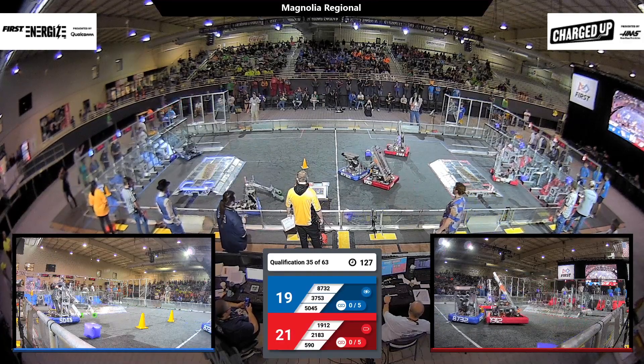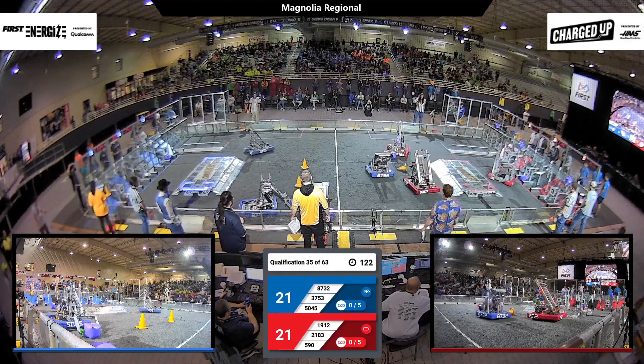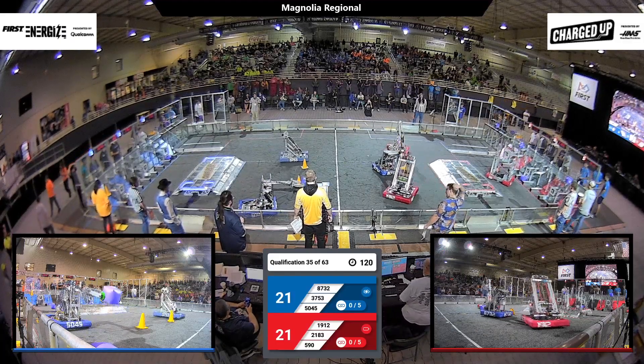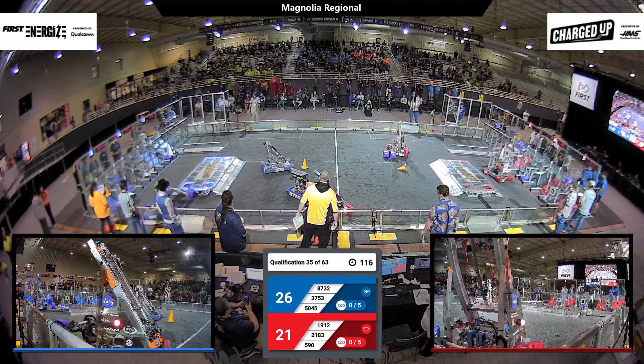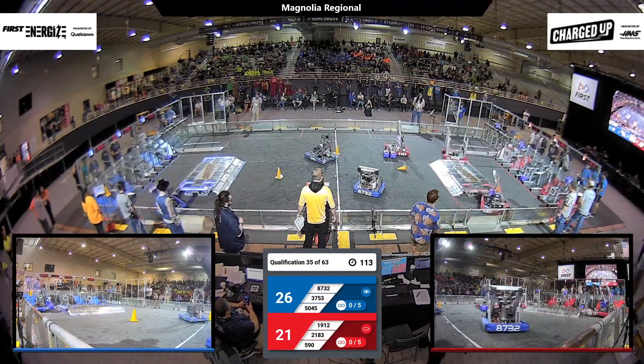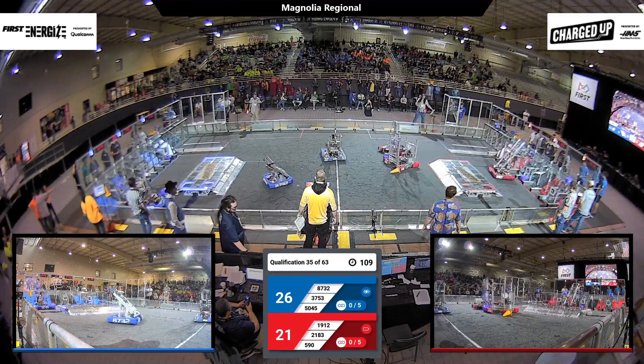Let's see what these robots can do. 1912 turning into position, 8732 trying to play some defense. 5045 Sportabot — they got a cube, they're going to bring it on home to the charging station. Over to the grid, 1912 — they've got a cube too, they're going to bring it to the grid as fast as they can, arm going up.